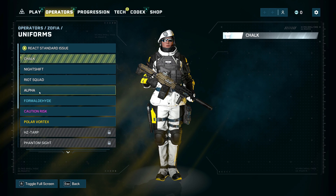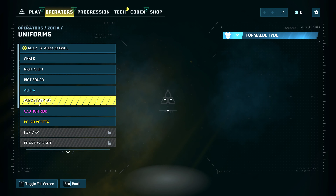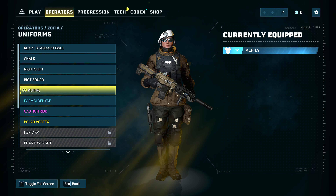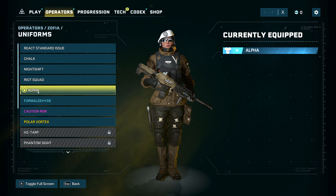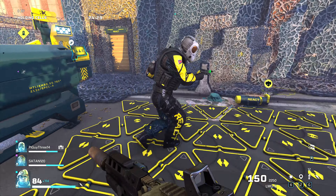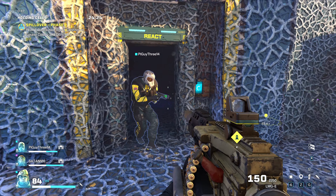While I'm here I'm going to switch my uniform real quick. I like the alpha — it just stands out, everything else looks dull. Headgear is good. So that's basically what you need to do.